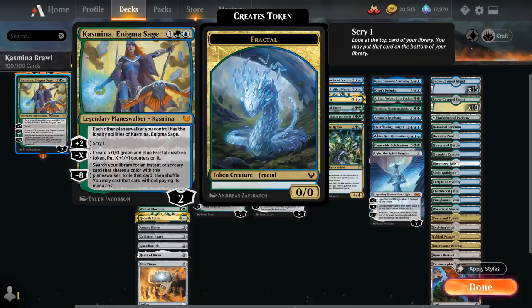Three mana for a two-loyalty planeswalker — each other planeswalker you control has the loyalty abilities of Kazmina, and the plus-two lets you scry one. That's a great way to increase loyalty on our various planeswalkers, because the goal of the deck is to use Kazmina's minus-eight ability. There's also a minus-X ability that makes a fractal with X plus-one/plus-one counters, though we won't be using that too often. The minus-eight lets you search your library for an instant or sorcery that shares a color with this planeswalker.